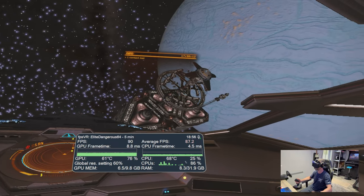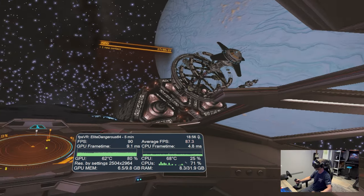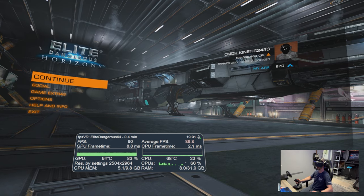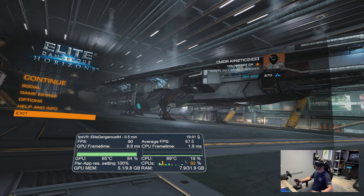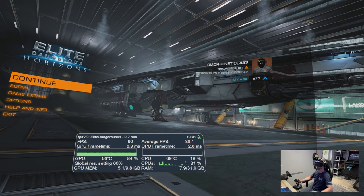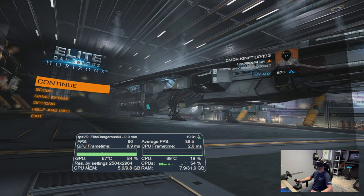Let me land at that station again. We'll turn off dynamic foveated rendering and see what frame timings we get — I wonder if there will be a difference. Back in the menu system now with eye tracking and dynamic foveated rendering turned off — there's no foveated rendering active now. Looking at Continue, Social, Game Extras, Options — I don't know if the right-hand side is blurry or not, it doesn't look like it. And looking at Commander Kinetic 2433 now, then back to Continue, Social, etc. Hopefully you can see some difference there on the video.